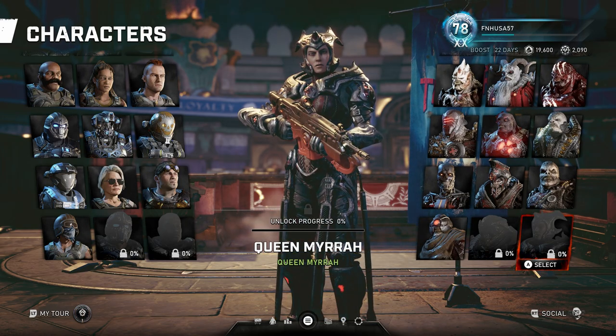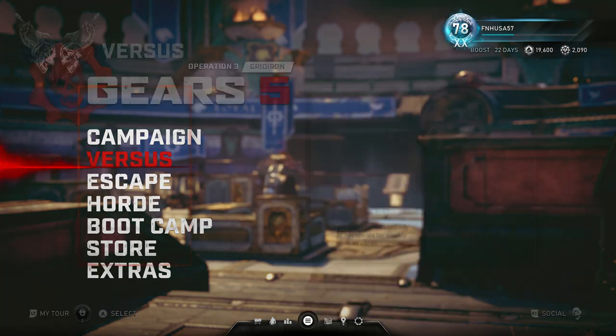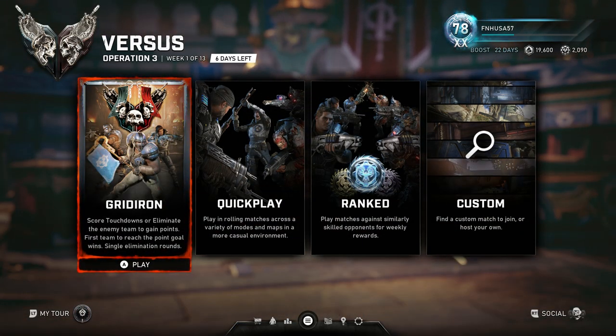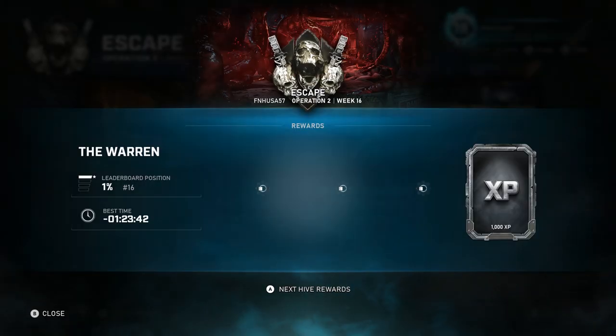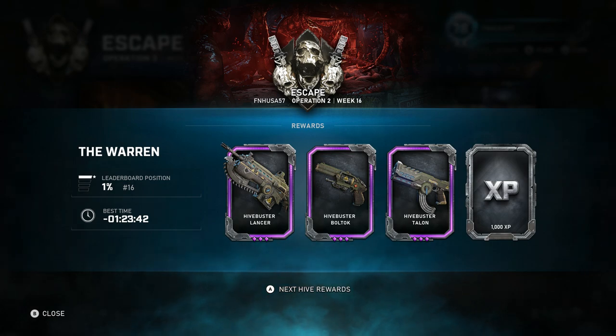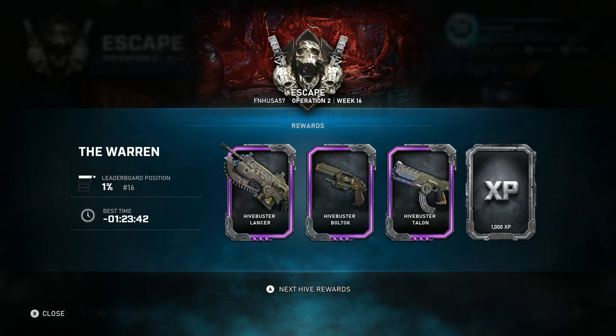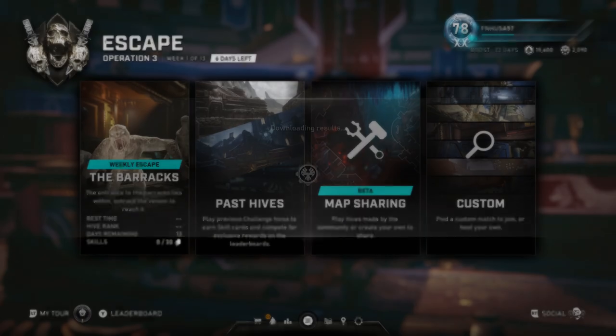As you can see, I do have all the characters except for the brand new DLC ones. If we take a look at Versus, you'll see there's another option now to queue up for Gridiron — that's the new game mode. Now let's take a look at Escape. The leaderboards were a bit screwed, and I got screwed out of two weapon skins as did many players, because the leaderboards did not register the newest time, so a lot of people who were supposed to get the Arid Gale skins did not get them.